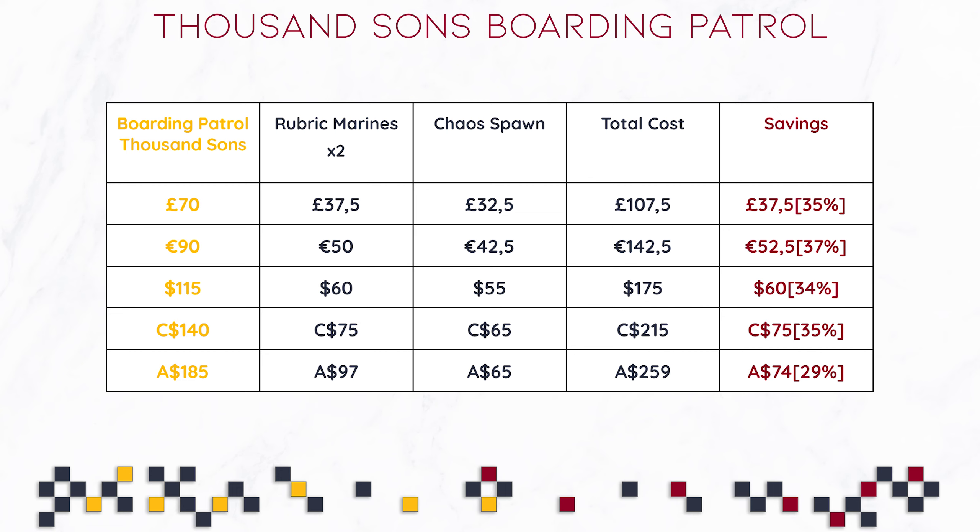Last but not least, we are going to take a quick look at my predicted pricing. As I said, these are not confirmed, and my prediction based on the savings is that this box is going to cost £70, or local equivalent. £70 is the same cost as the Death Guard Boarding Patrol box, so I think this one is realistic. It's one of the cheaper ones, simply because there's not a lot in here — you are getting three boxes, two of them Rubric Marines and one of them Chaos Spawn. I think £70 for this one is fair. I wouldn't mind it costing £65, but I think at £70 it's worth it, and 35% savings is not bad at all.